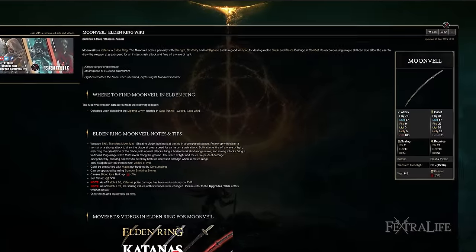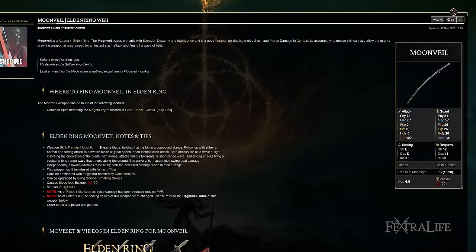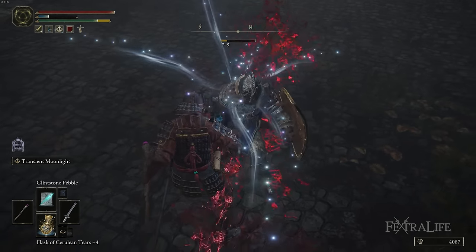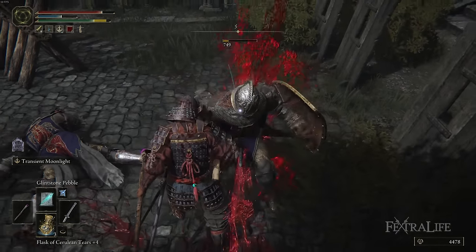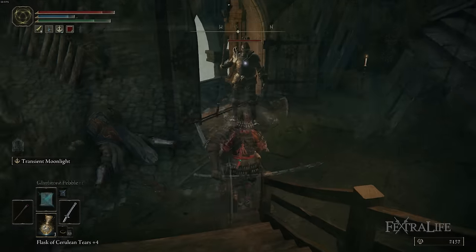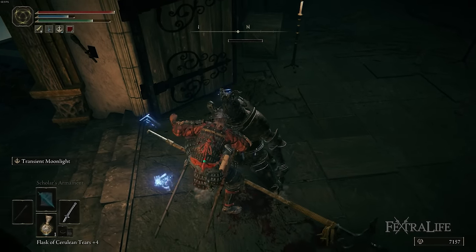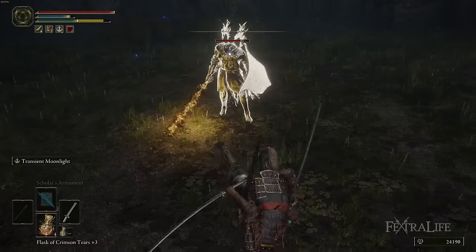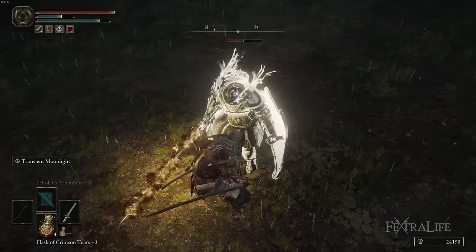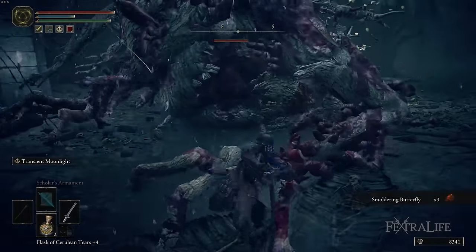Next, let's look at Moonveil. It has split damage between physical and magic, which isn't the greatest but is not terrible, and it has decent overall damage. Transient Moonlight does 30 stance damage on the heavy variant if you hit with both the projectile and the wave. If you hit with just the wave, it's 12.5 stance damage. The light variant with the wave does 27.5 stance damage, which is almost as much as the heavy and may even be better and easier to connect with. A lot of bosses have 80 stance, so three light uses is basically enough to stance break them — and it's more FP-efficient.